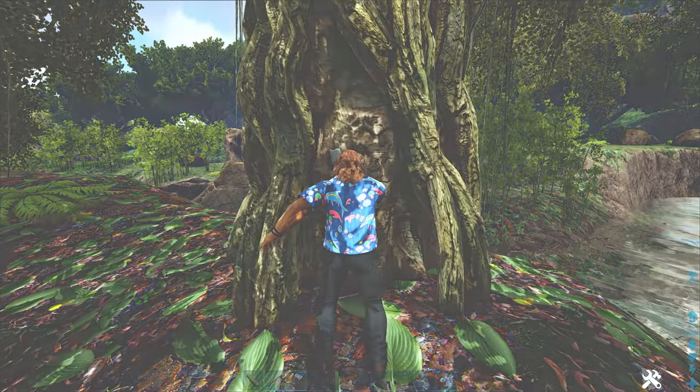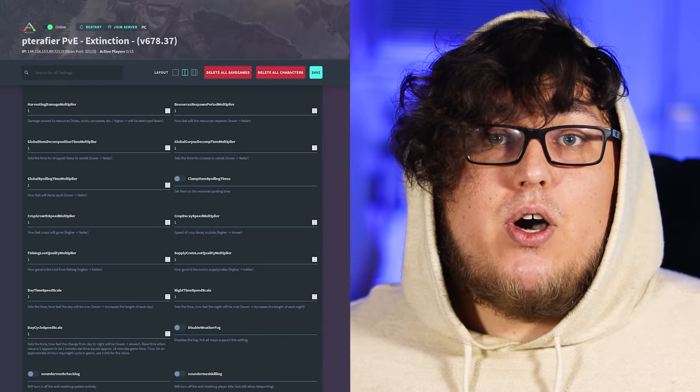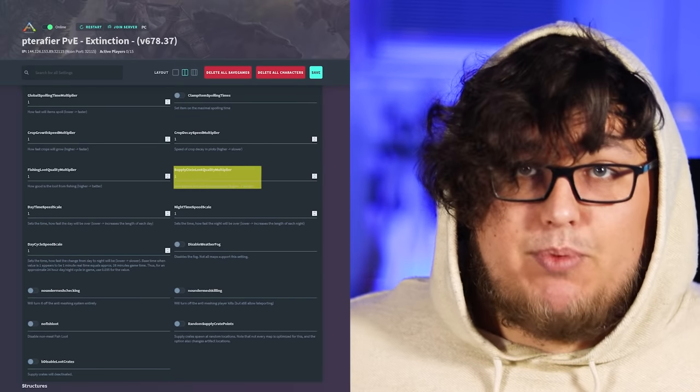We've covered gameplay settings for the first configuration, so let's move on to world settings. The first thing is the harvest amount multiplier — it dictates how much of a resource you'll get per swing. The higher it is, the more resources you'll get. I keep mine on 3. I don't recommend changing harvest health or harvest damage because you can really mess with ARK's already unstable stability. G-Portal also lets you adjust how frequently resources respawn, how long it takes for items and corpses to decompose, crop growth settings, and even the quality of supply crates, though I usually keep those at their default values.